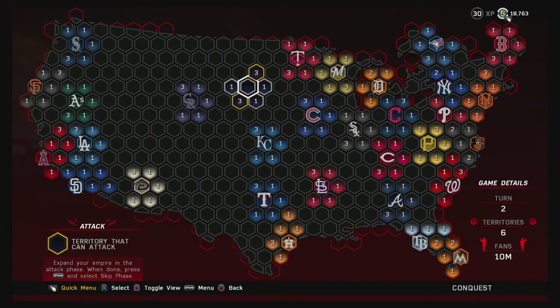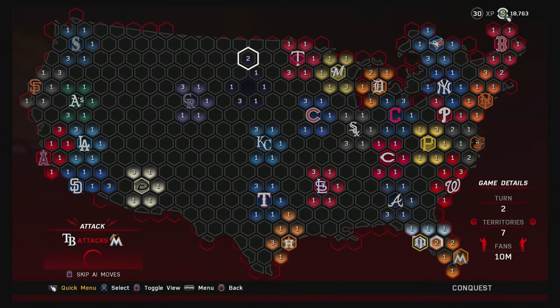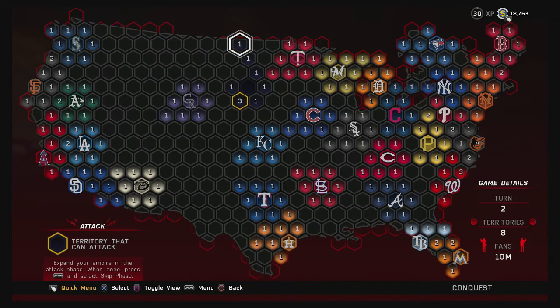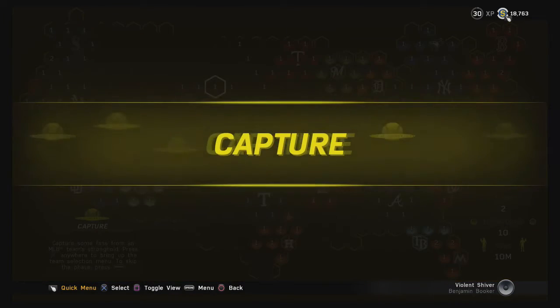Back into the attack phase. One thing I suggest is hitting an edge of the map and working your way from the outside in, because eventually one of these teams will start taking over everybody. Even though I moved three fans near the Twins, I'm not going to worry about them right now — they only have three and can't move too far. I'm just going to start taking over empty territories around me, working my way up to the edge of the map and then heading west.